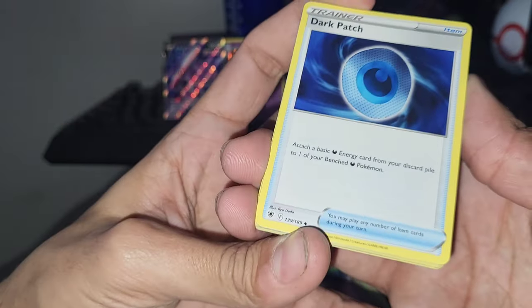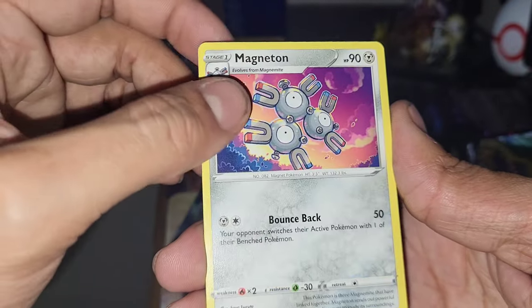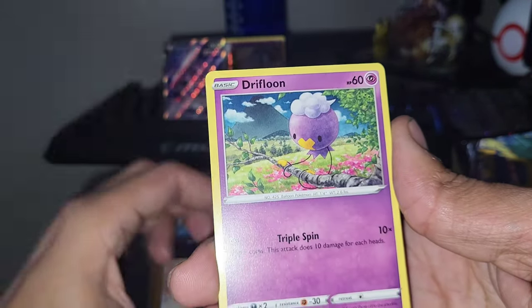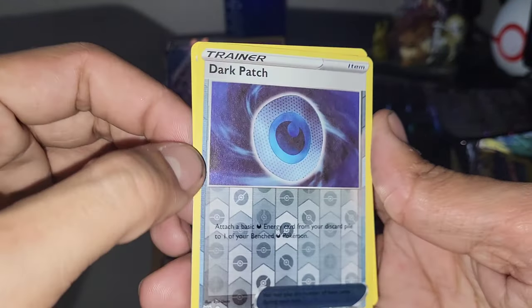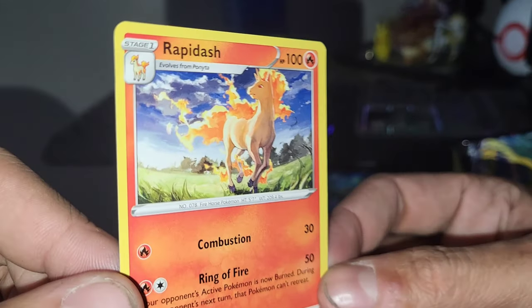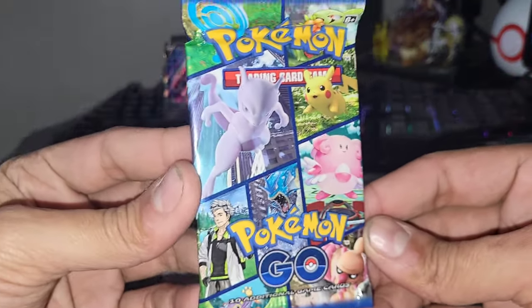I still want to implement something where something happens whenever we pull a V-Star card, because it's pretty rare. Grapejaw, Bog, Cricket, Sudowoodo, Combee, Drifloon... Psyduck. Dang it — unable to get a Trainer Gallery hit. We got a Rapid Dash, but I really do like this artwork a lot. Moving on now to the Pokemon Go pack.